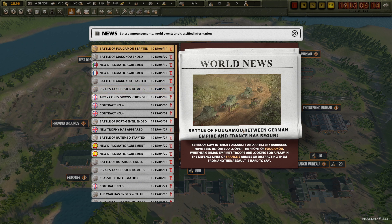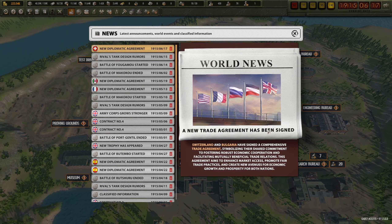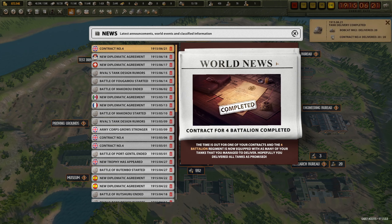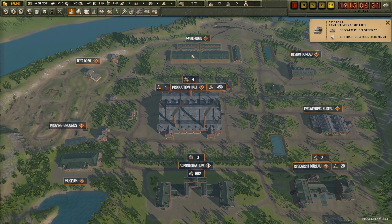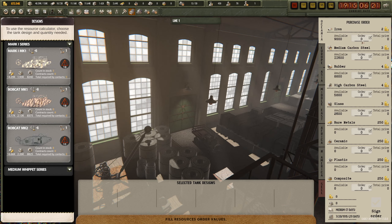Battle of Fuga between German Empire and France. New tank Athena Mark III from William Foster. New trade agreement between Switzerland and Bulgaria. New trade agreement between Serbia and Italy. We have delivered our tanks - wonderful! That's 650,000 - we're solvent again.